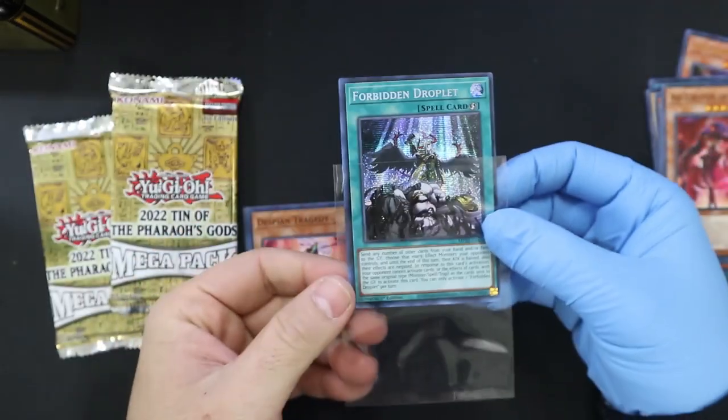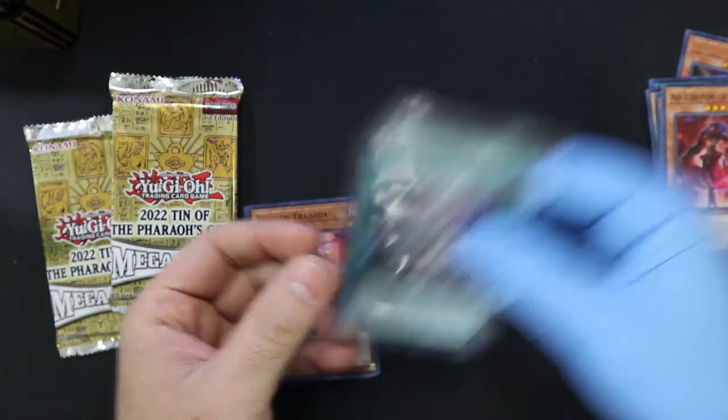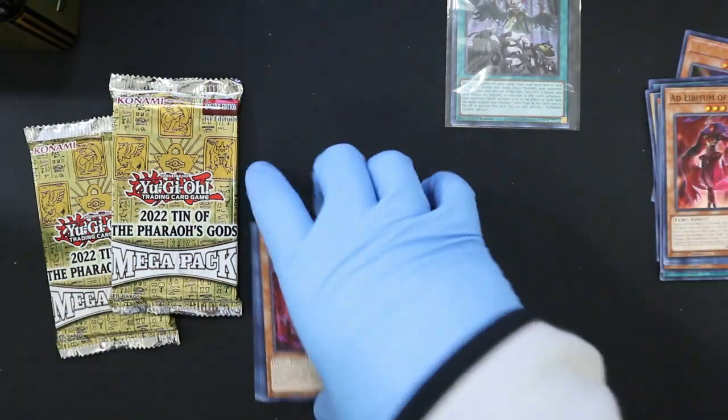We'll put that — it is off-center like the mother. Look at that. Off-center. Well, we got a Forbidden Droplet.